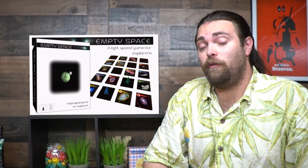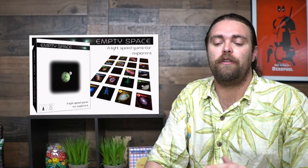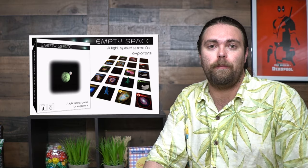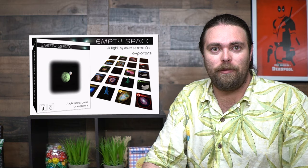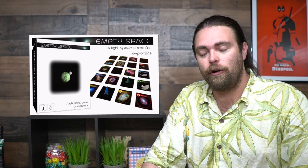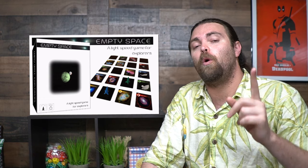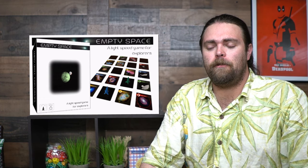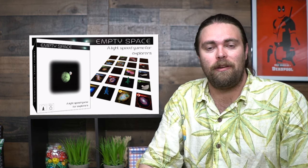Some caveats for Empty Space: when you buy a probe you can move it to the space that reveals the exoplanets, and that is when you can choose to buy the rocket — you just can't move the rocket until your probe lands on that specific exoplanet of its color. Also, when you peek at the universe or reveal the universe, it's just one card, not two. Otherwise, that's basically how you play Empty Space.